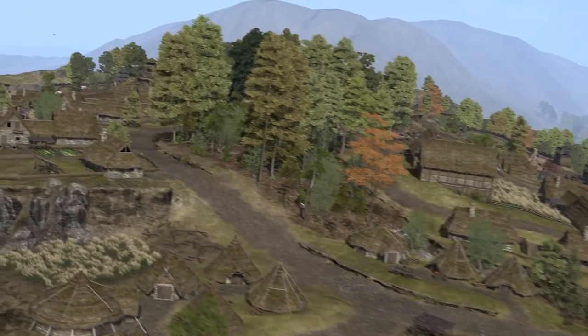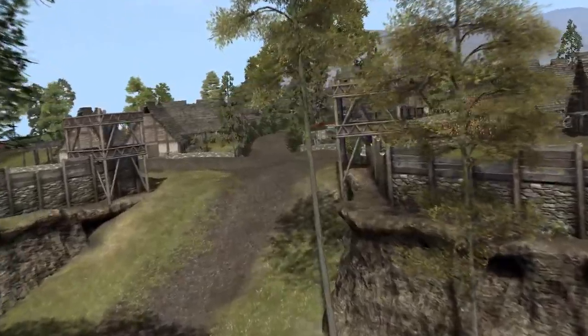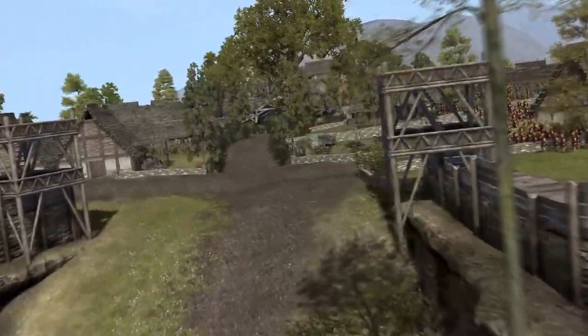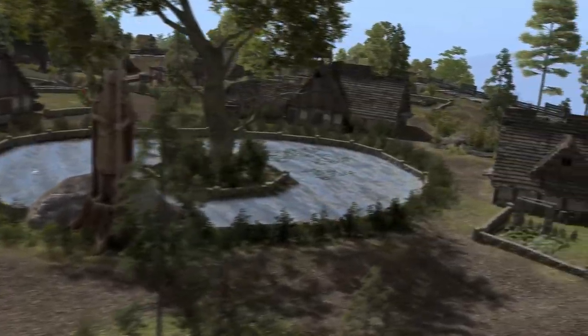This Gallic oppidum stood as the principal stronghold of the Arverni, and was the site of a great battle between the legions of Caesar and the rebel confederation led by Vercingetorix. Despite the superior siege tactics employed by Caesar, miscommunication and overconfidence led to heavy casualties for the Romans, forcing their retreat and a victory for the Gauls.